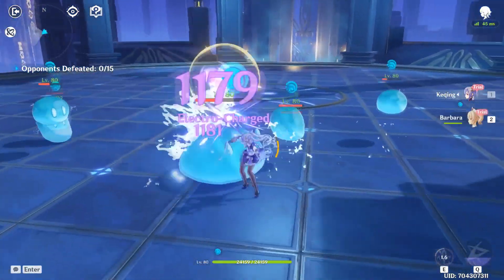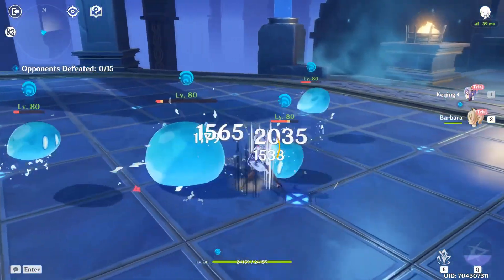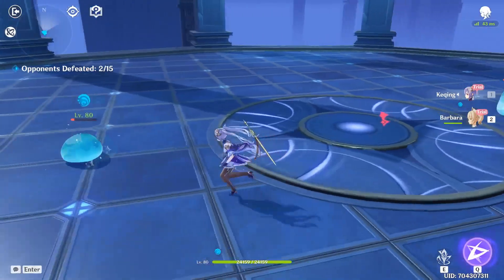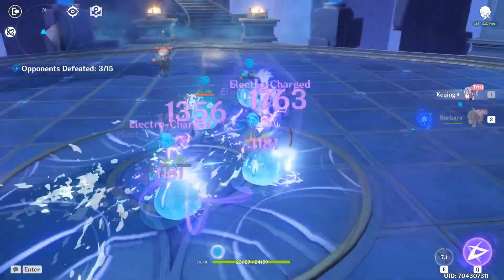Another thing to note: if you use your E, your attacks get infused with Electro for a few seconds. Most people also tend to use only charged attacks with her, so that's something to keep in mind.